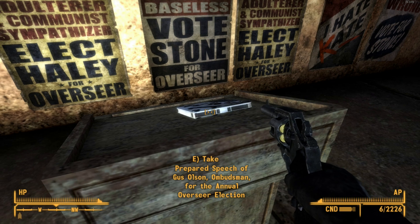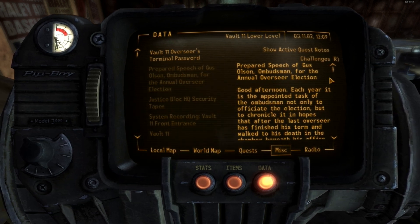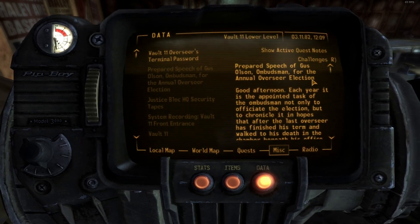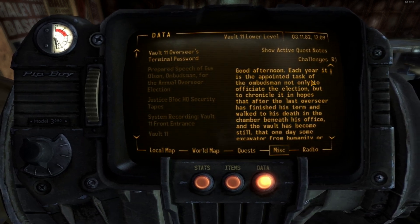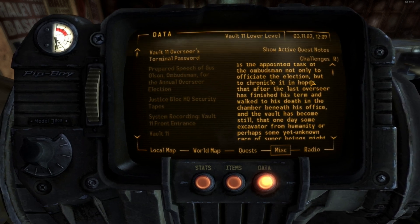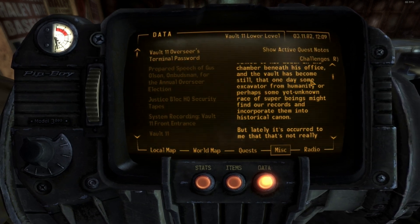Found a 'Prepared Speech of Gus Olson, Ombudsman for the Annual Overseer Election.' Reading it: 'Good afternoon. Each year it is the appointed task of the ombudsman not only to officiate the election but to chronicle it, in hopes that after the last overseer has finished his term and walked to his death in the chamber beneath his office and the vault has become still, that one day some excavator for humanity — or perhaps some yet unknown race of super beings — might find our records and incorporate them into historical canon.'